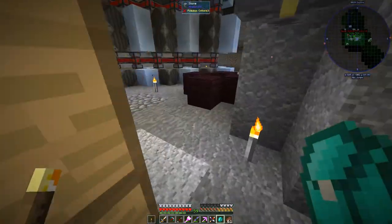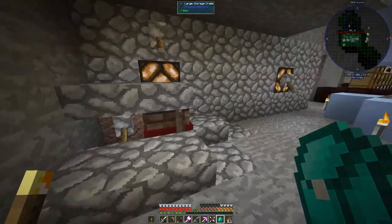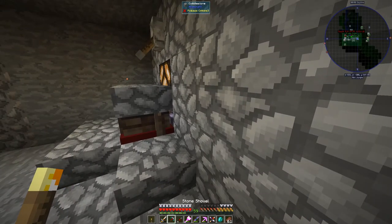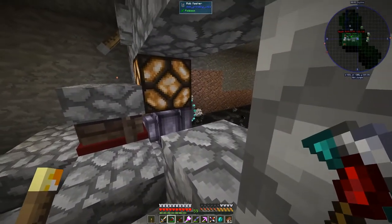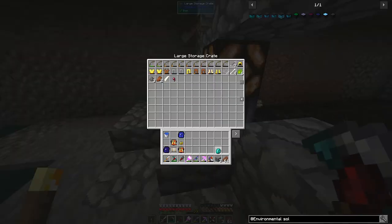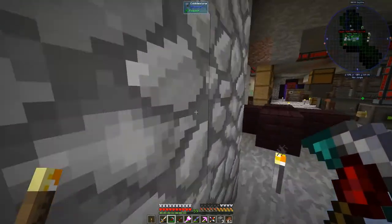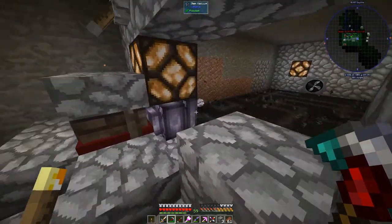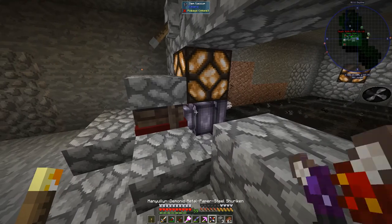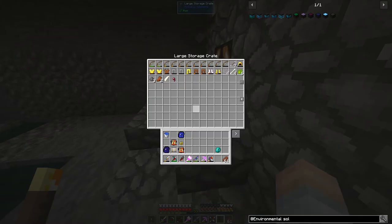Up here we've got an Empowerer from Actually Additions — we needed that to make some better storage crates. Over here we've got a cursed earth mob farm using Mob Grinding Utilities. There's a mob masher, fans blowing mobs into the line, with a distance upgrade on the fan to make sure all the mobs reach the masher. There's also an item vacuum from Embers feeding everything into a large storage crate with three pages of inventory.